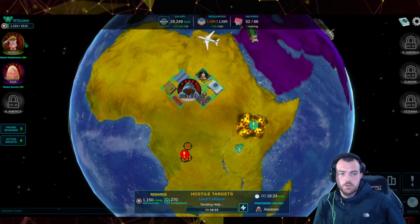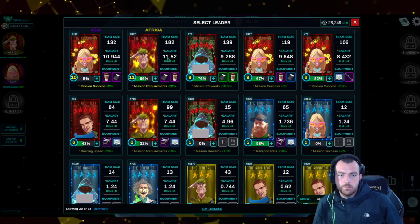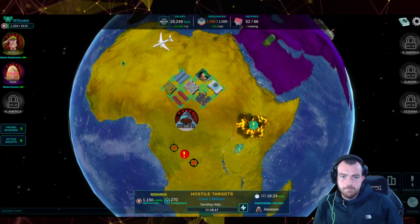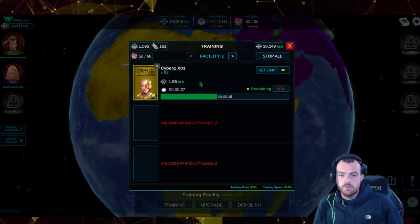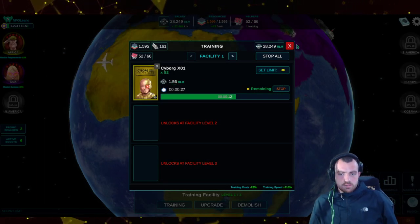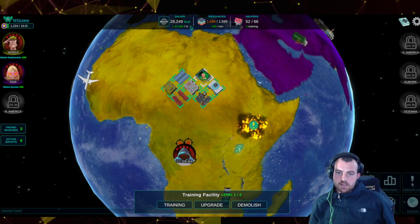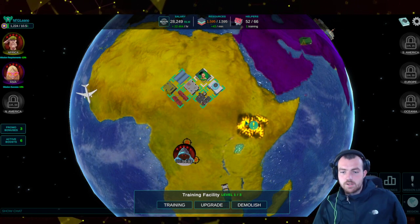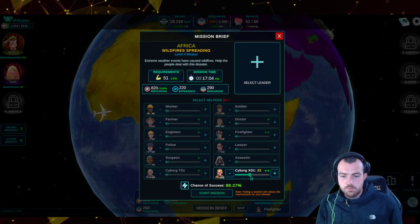RLM is the token you earn from your leader. My leader is currently earning me 11.52 RLM per hour. Training costs 1.56 RLM per cycle, so I'm spending around 75 RLM and losing RLM at this stage — but that's fine because we want to progress as quickly as we can. A level four mission with 290 resources is worth getting done.